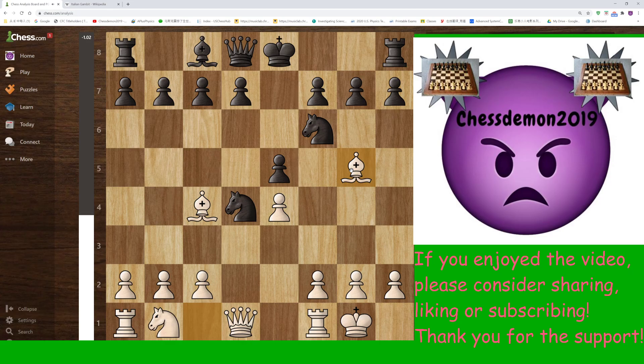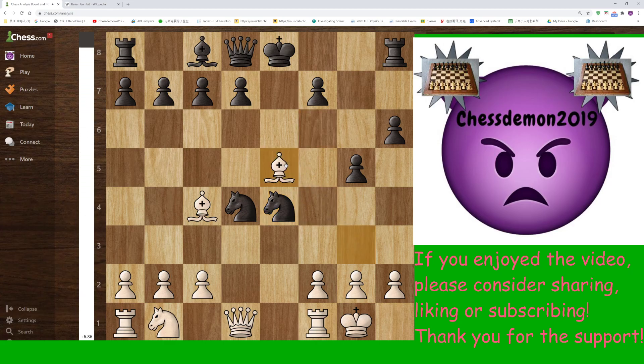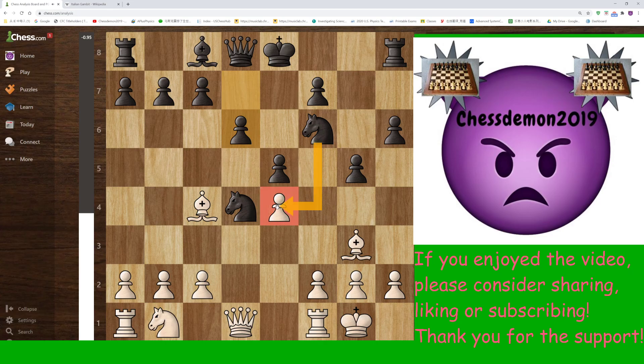If your opponent is not cautious, they might think 'I'm up a pawn,' but the e4 pawn is still an extremely big threat, guarding d5. However, if black plays h6 here, forcing the bishop back, and plays g5, this will allow winning this pawn. Because after Bg3, there's Nxe4. Well, you can't really play Nxe4 immediately, but you can play d6. After d6, this e4 pawn is going to drop soon. Because after something like Ne3, c6, you're threatening d5. You can play Be6, Qe7, long castles — black's completely fine here.